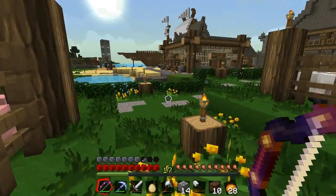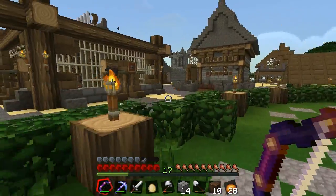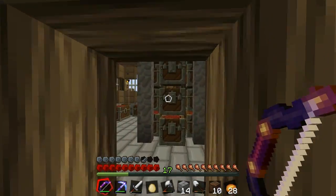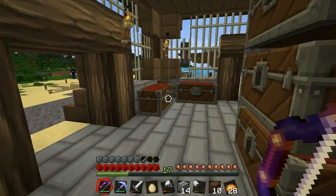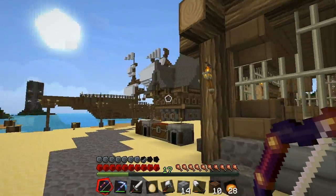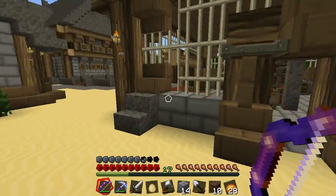Let us go back this way. And we shall see a lovely building here. I believe this is just a storage building where we put all our cobblestone for building. I think everyone's taking from it. Just for resources, for building and stuff — this is like a public building. So that's very nice.